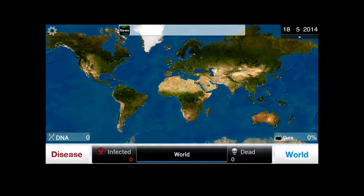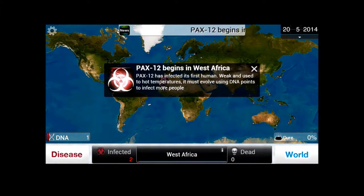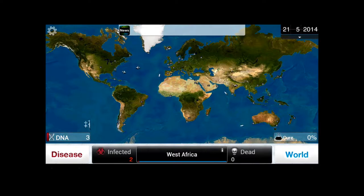Why don't we start somewhere in Africa, since we have that arid bone? Let's start somewhere in this desert — West Africa. PAX-12 begins in West Africa. It's infected its first human. Weak and used to hot temperatures, it must evolve using DNA points to infect more people. Now every time it enters a new country, you get one of those little biohazard signs — you click on that and you get some more DNA, basically.